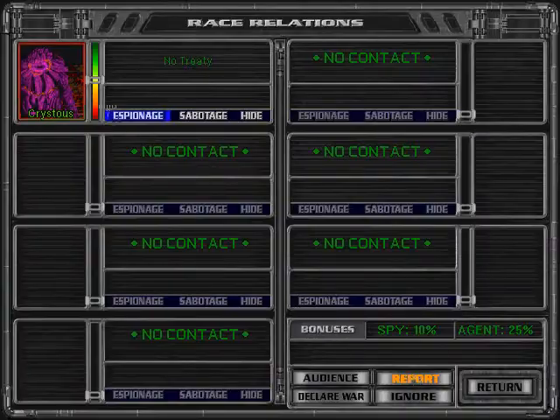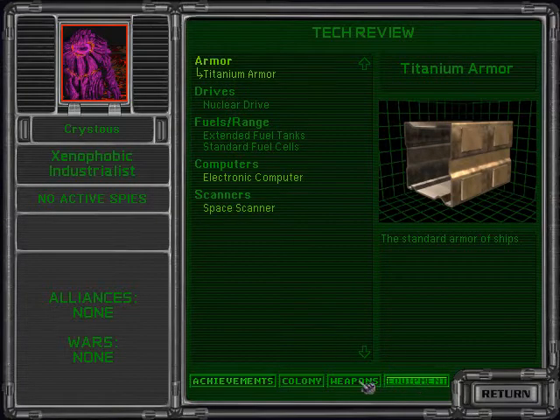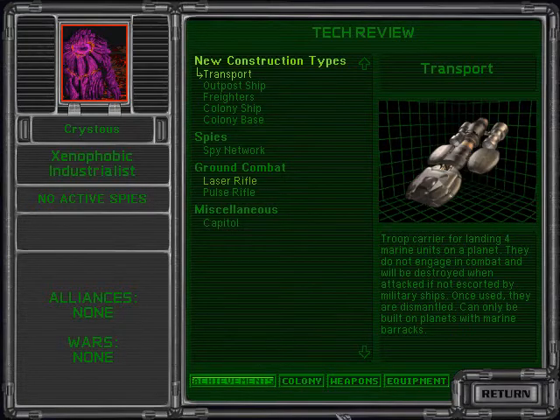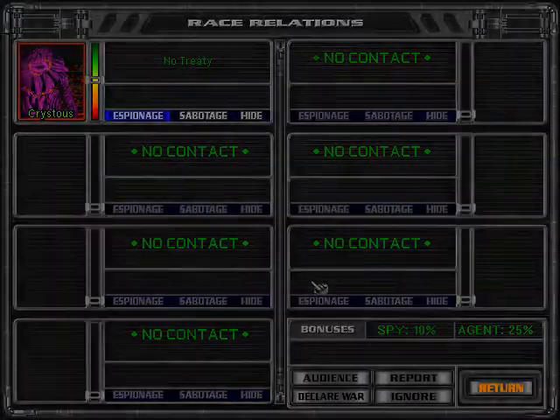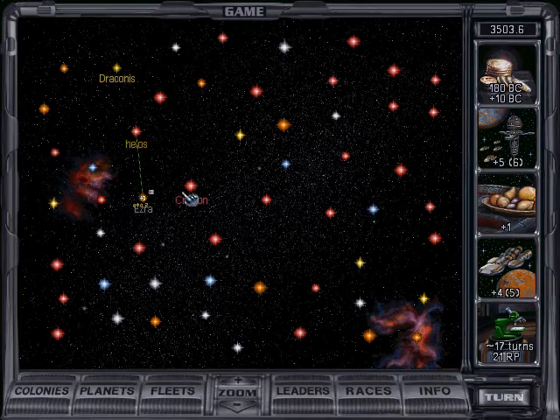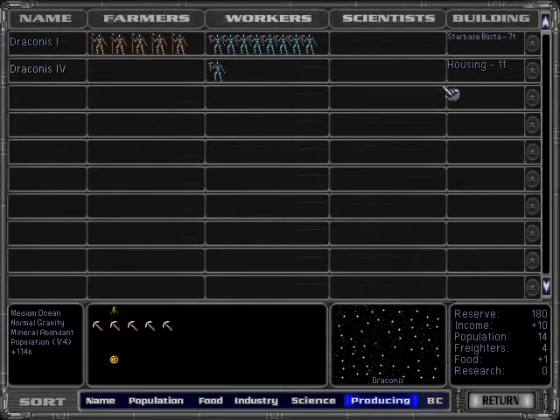That's all it will take, and we want to make sure that Silicoids aren't doing anything weird — researching any crazy technologies. Like if they get titanium armor, that might be bad. But so far we're not seeing anything too weird from them; they have fusion beam, it's not really a threat to us. You will see, you will see. So obviously 30 turns is too long.